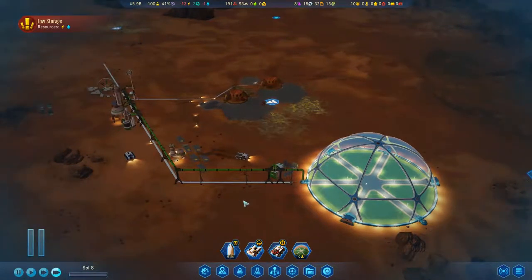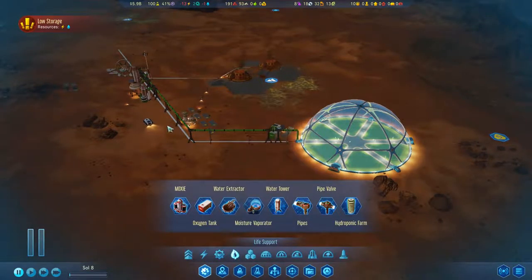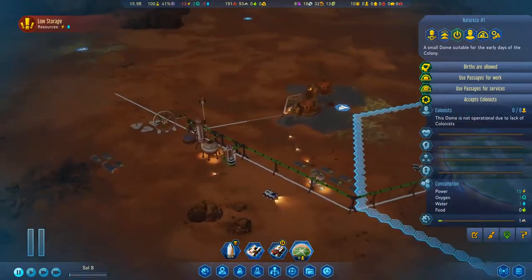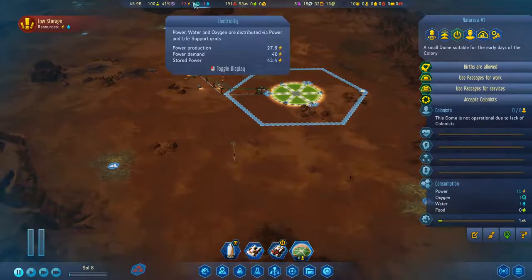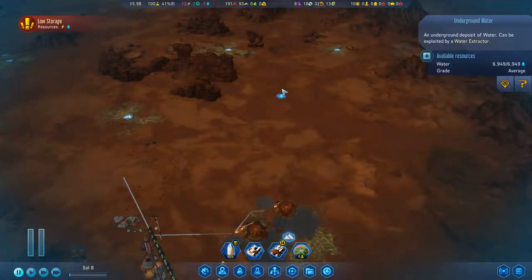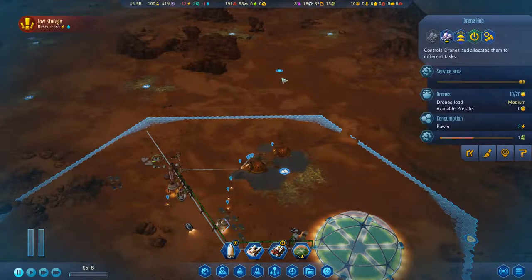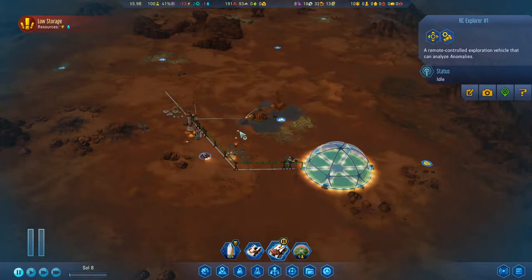Resources are low. Where are we going here? Do we build the oxygen? Yes. We're low on water — that's not good. We don't have much in terms of water. We do have the underground water up here, but we're not quite there yet.